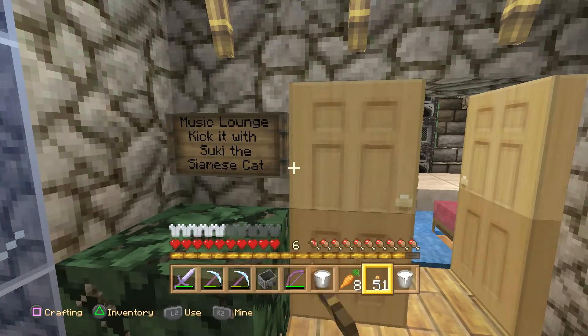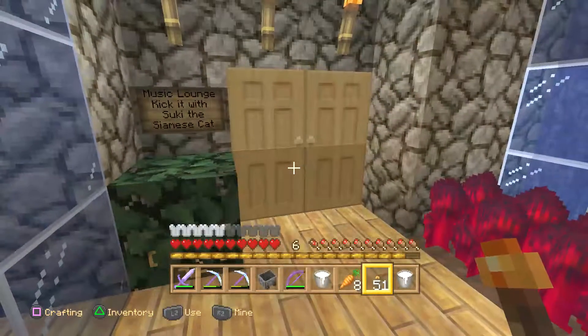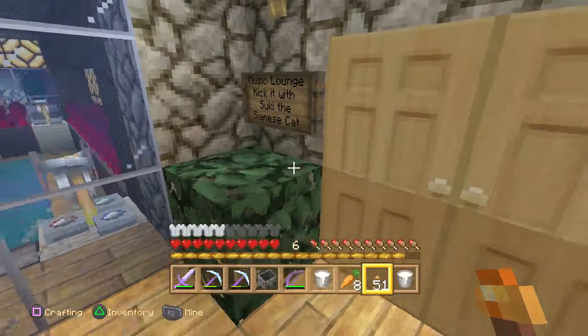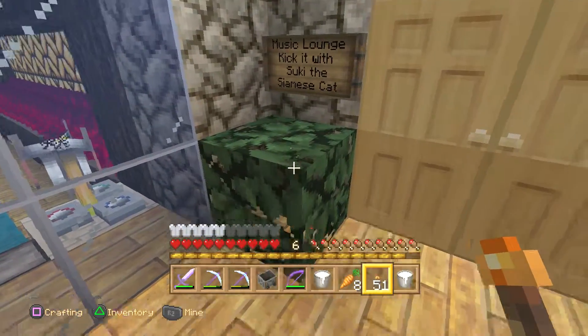This sign says Music Lounge — kick it with Suki the Simon's cat. And here are just some torches; I still want to keep that kind of warm glow. Again, this hallway was originally an escape route in case there was a creeper out my front door.